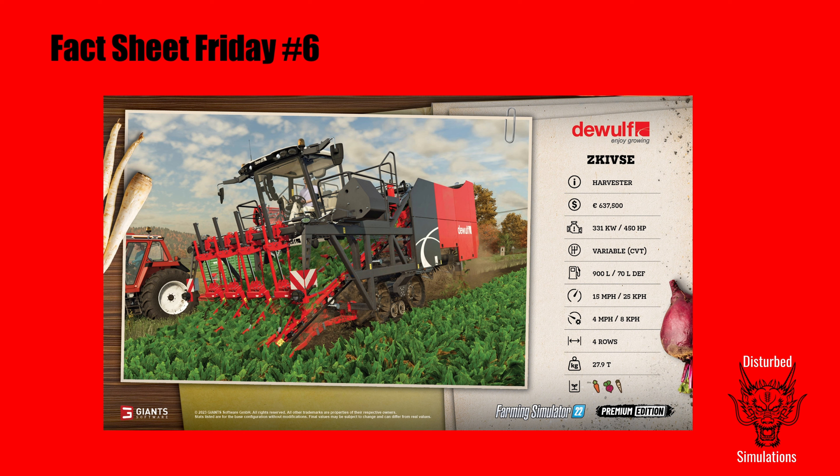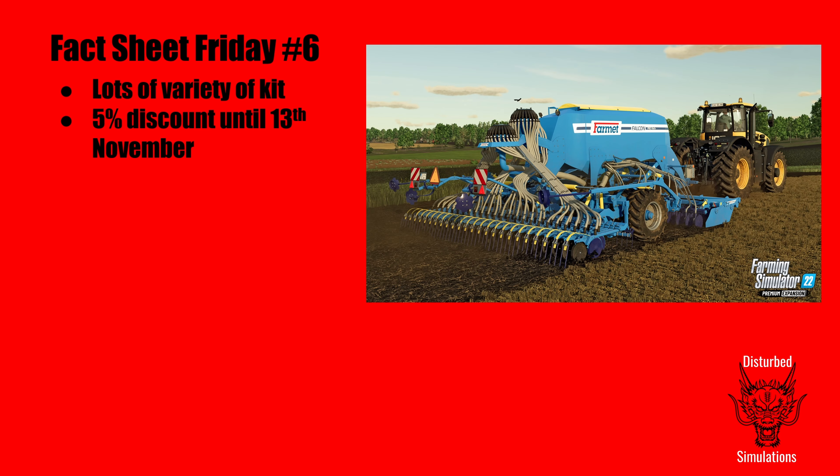And the star of the premium edition — the Dwarf Zkivze, though I suspect it's pronounced differently. This is a 637,000-euro root crop harvester that does the three new crops. It's got 450 horsepower, CBT transmission, holds diesel and DEF, travels at 50 miles an hour — so on a big map you might want a low loader — working speed of four miles an hour, and does four rows. It doesn't appear to have any capacity, which is why there's a tractor running next to it with a trailer. It's the star of the show and the last of the fact sheets.